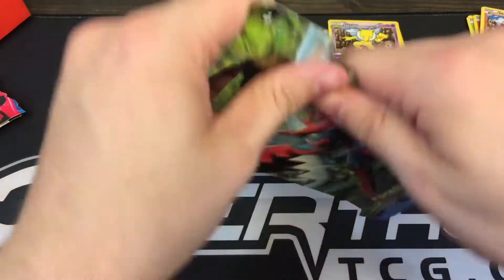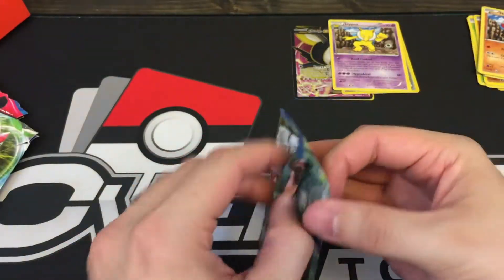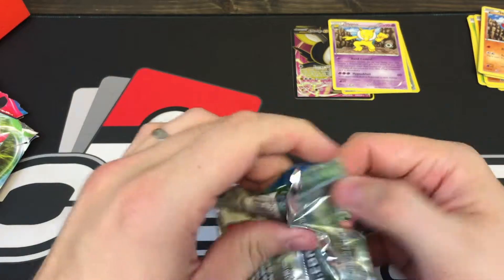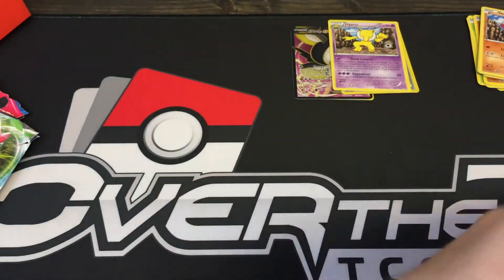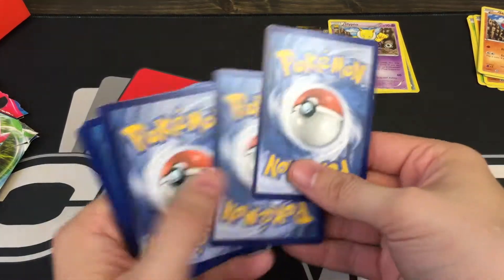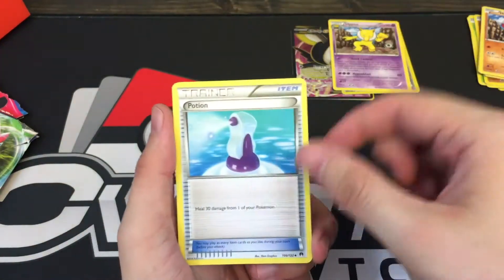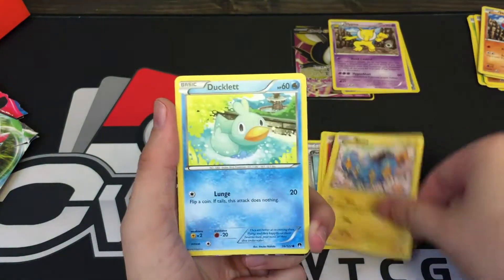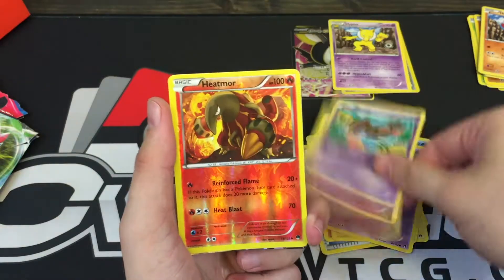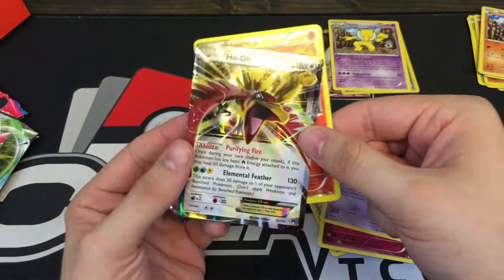Alright, Breakpoint, what do you have in store for us? Scizor in a Scizor Pack - that could be good luck, I guess. Potion, Sudowoodo, Heatmor, Shinx, a Ducklett, Honedge, Skrelp. A Heatmor Reverse. And a Ho-Oh EX.